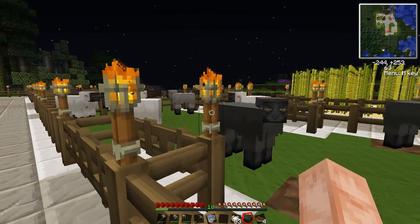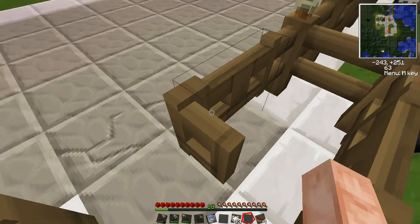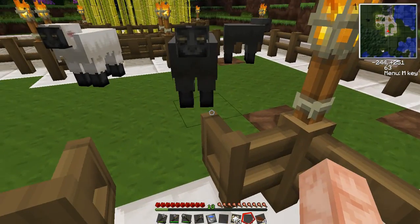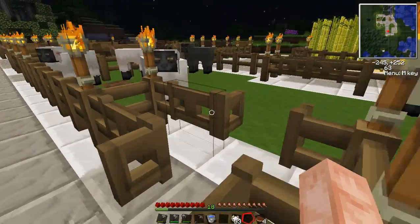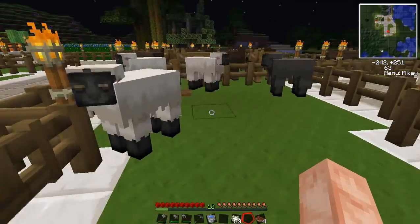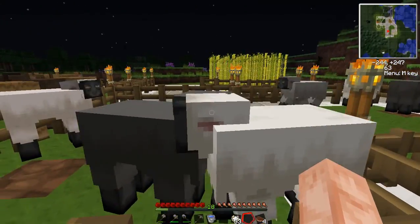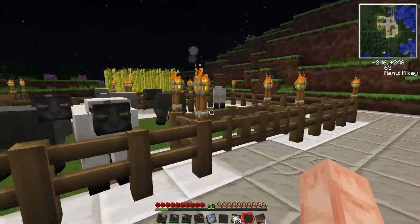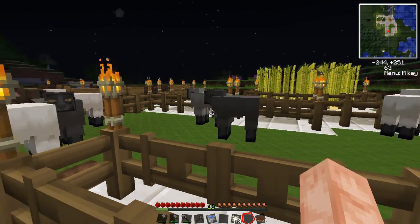We're going to start with these — my gate techniques. I like to put double gates. Notice how I open one gate and the sheep stays there. But if I open both gates, the sheep start to move. I put the double gate on there because your sheep, cows, and pigs will try to escape when you open the doors. They will bolt for it, and it's really annoying and tedious to drag them back.